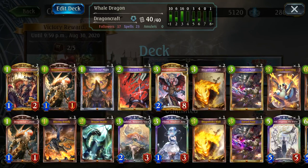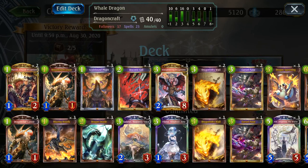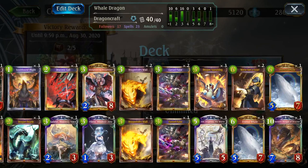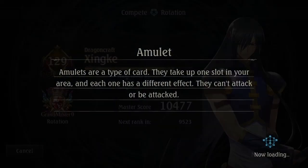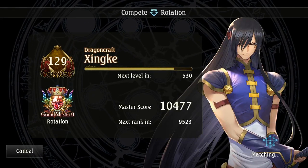So what I'm playing right now is Whale Dragon, but it's a little different list. I've got a few tech options, and so far I like this list. Is it the most optimal way to play it? Probably not. Is it fun? It certainly is. So let's just hop straight into the game and see what we get. I do not expect too many wins, but it's a fun deck to play.